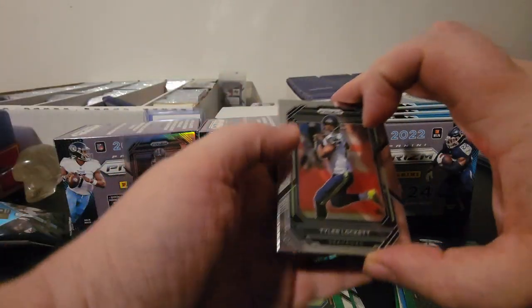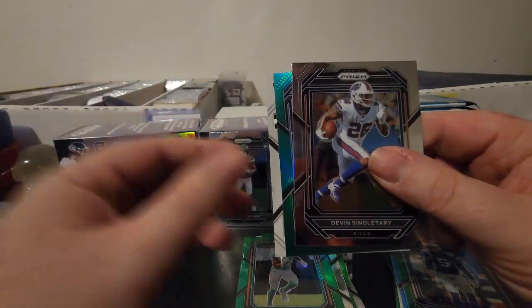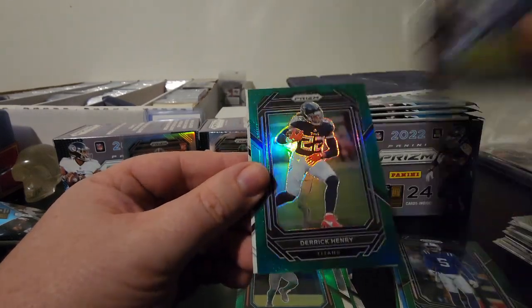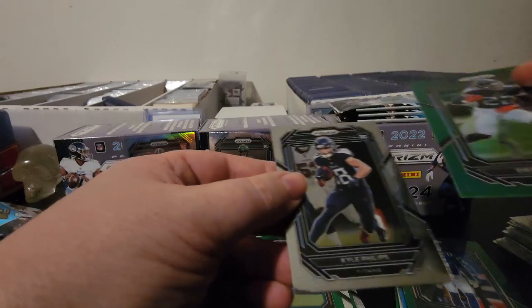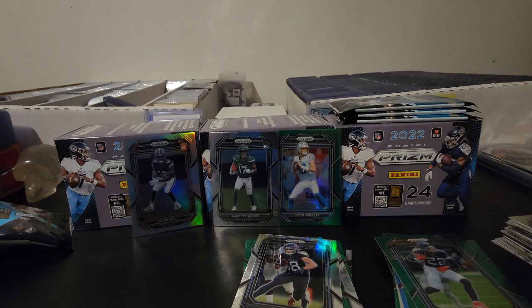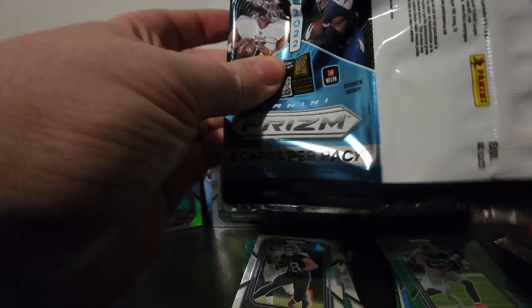We got a Tyler Lockett, Devin Singletary, we got a green and another backwards card. The green is for the Titans and it is Derrick Henry. Flipping the backwards card over — that is going to be Kyle Phillips. It's weird how they're putting them in here backwards like that — I haven't seen it like that. Donruss kind of does it but it's for inserts.